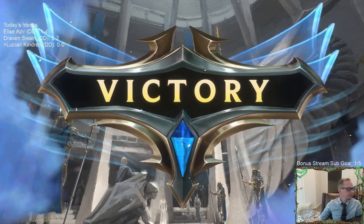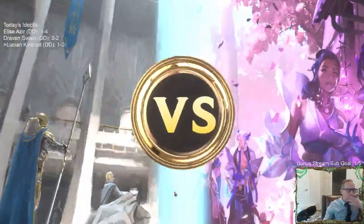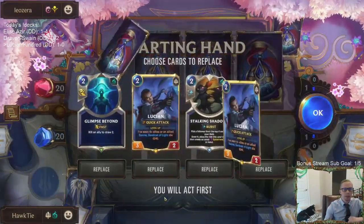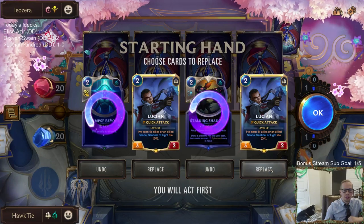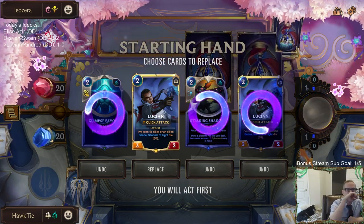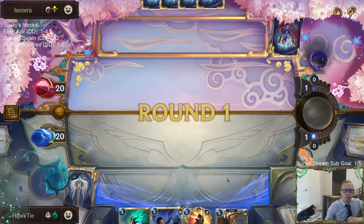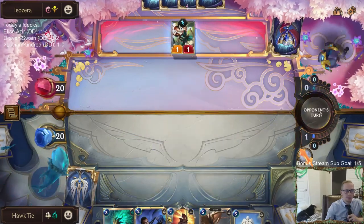Lucian is sweet. Let's see if we can do it again against Azir. Our hand was really good — we had Lucian, Senna, and Kindred. We don't need a second Lucian, though I can see keeping one for insurance.